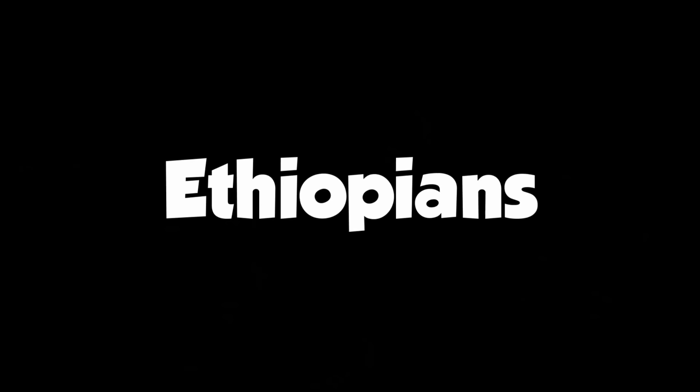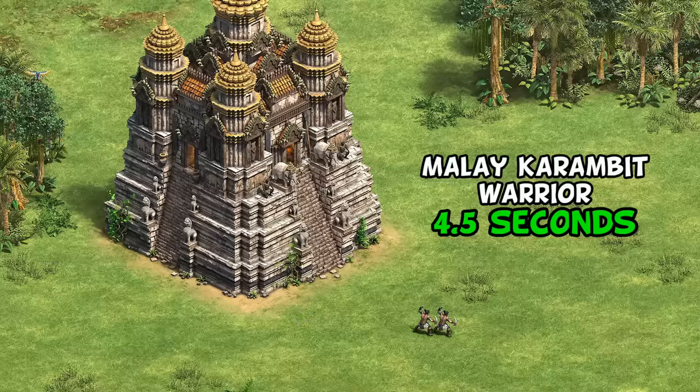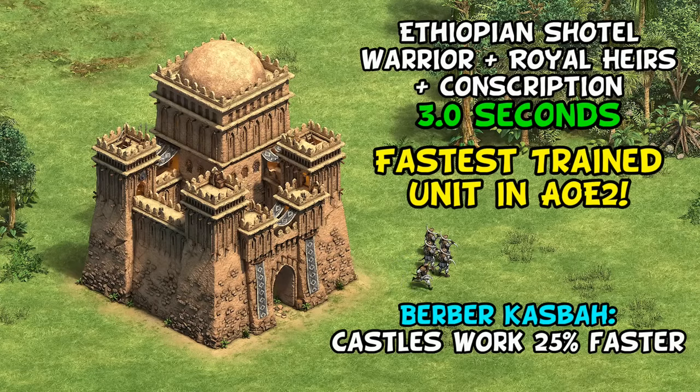As for the Ethiopians, you might expect Goths to have the fastest trained infantry in the game after Perfusion, or maybe that title goes to the Malay's Karambit Warrior which costs just half a population slot. While they are both created very quickly, in fact the Ethiopian Shotel Warrior is the most spammable unit after their unique tech Royal Heirs. This is made even better with a Berber ally, but even without that, they're the fastest trained unit in the game.